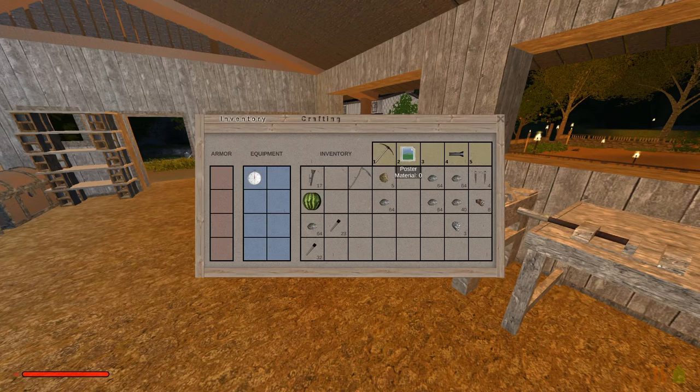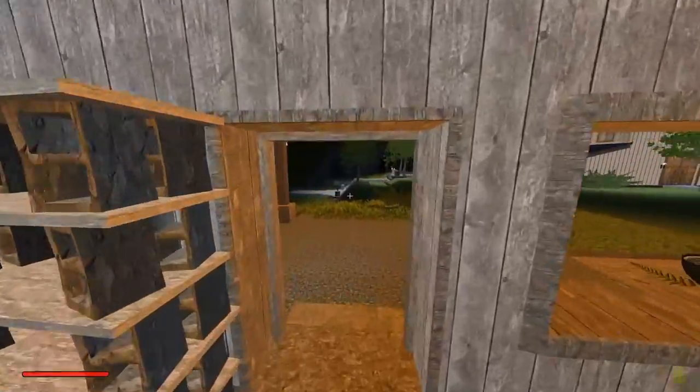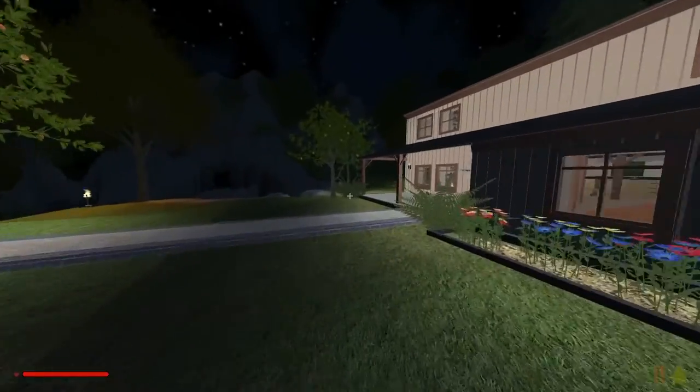If we go into our inventory you can see we now have a poster in slot number two. That doesn't do anything for us just yet — it just gives us the ability to actually create a poster. So let's go over into my barn home of tutorial here.